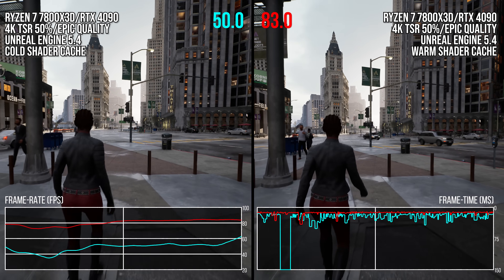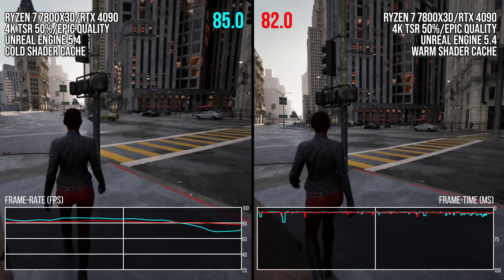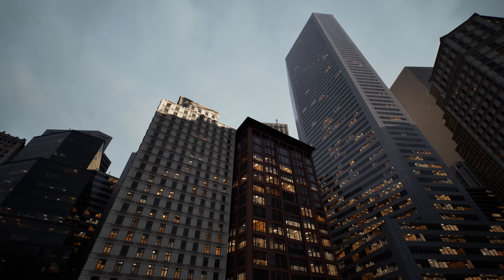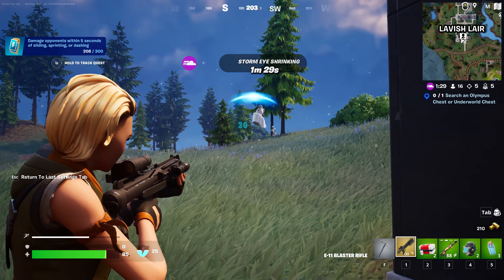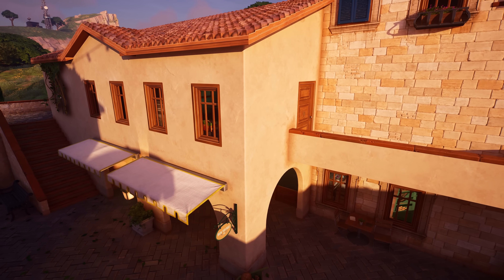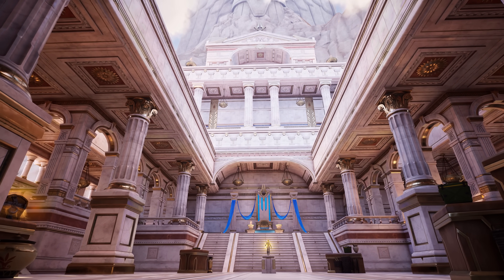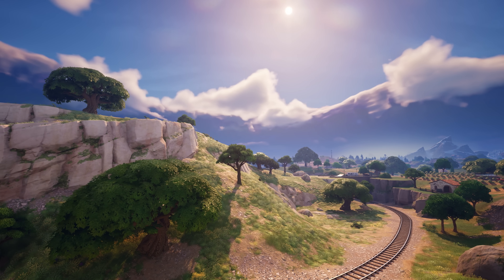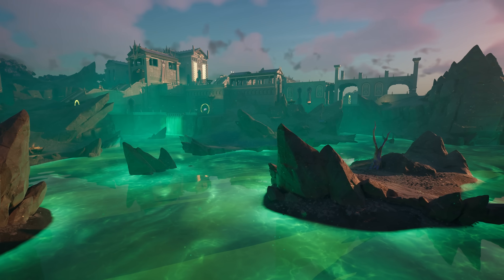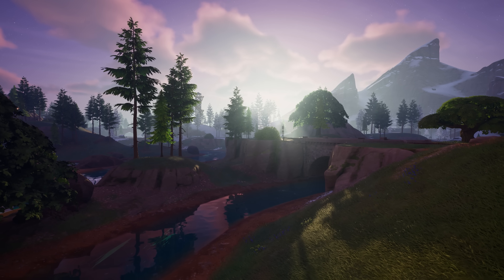I think developers should still use a manual shader pre-caching sequence in addition to the automated system to ensure the best performance for a game's first playthrough — even though it may not be enough in the end. Take the example of Fortnite. This is the game that Epic uses to show off Unreal Engine in its latest form, with the greatest amount of support imaginable — Unreal Engine engineers directly working on it, the asynchronous caching system, and a pre-cache step in the menu.